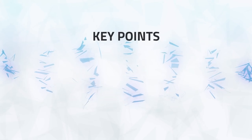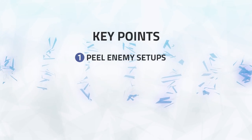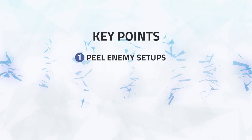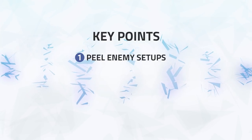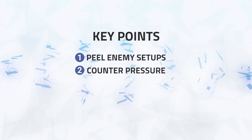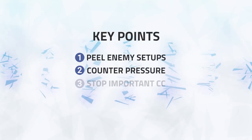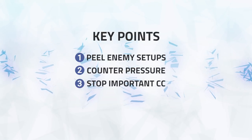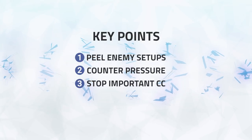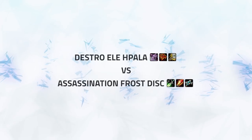Before we get into the video, let's take a look at the key points we should be looking out for. Number one: peel enemy setups — peeling the setup whilst the RMP is going can reduce all of the damage and help your team survive. Number two: counter pressure — looking to counter pressure during the enemy setups can help you both survive and create pressure for your team. Number three: stop important crowd control — Counterspell is going to play a very important role in staying alive, as stopping a vital Polymorph will keep your healer out of crowd control.